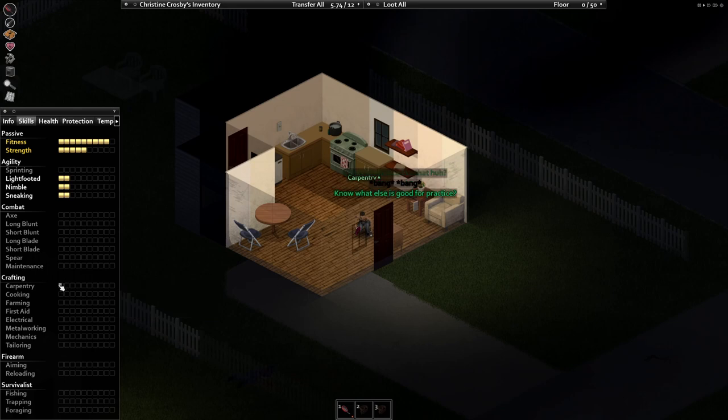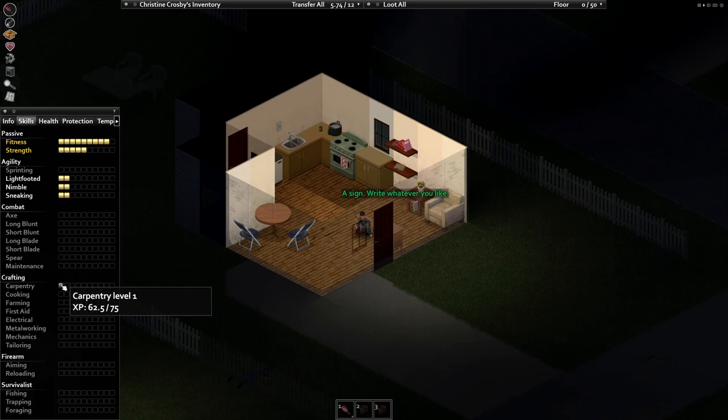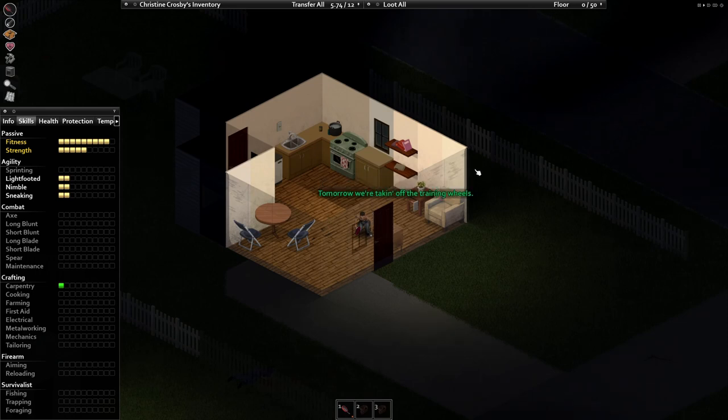Pay attention to the TV whenever you can. The first seven days of the game you should hunker near TVs — go house to house looting but come back for the classes. Watching the carpentry lesson right now, you can see carpentry exp ticking up.